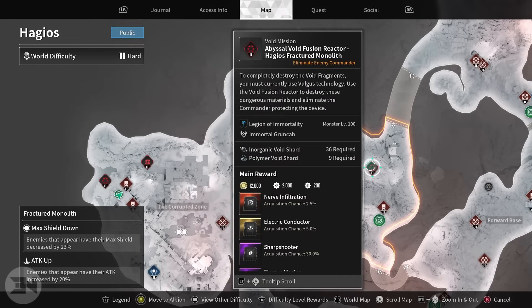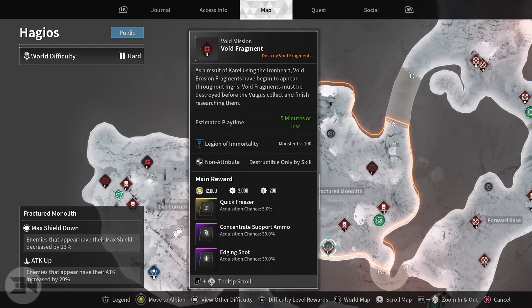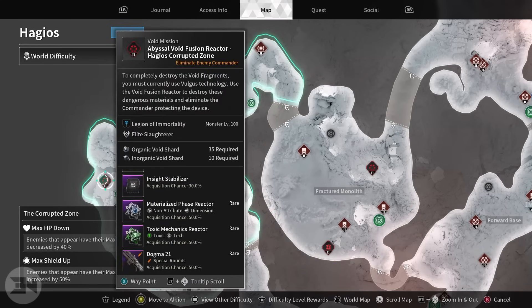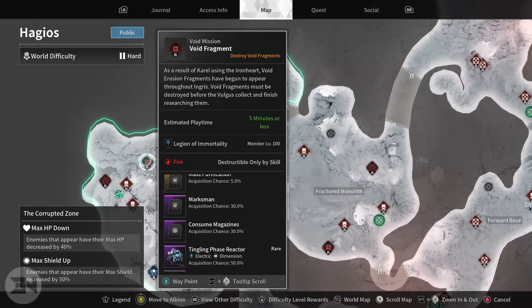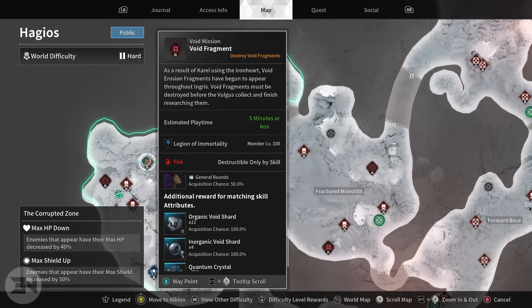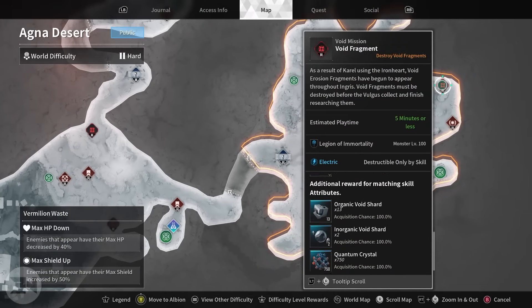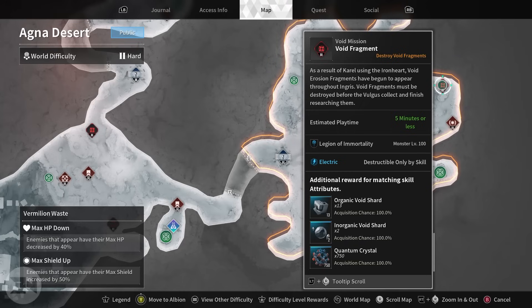Whatever you're farming for in terms of reactor - like this one that needs inorganic and polymer void shards - you need to find a void fragment anywhere in the world that gives you the materials you need. For Supply Moisture I need organic and inorganic void shards, so I could do this one by swapping to Blair. But over in Agna Desert there's one I like that gives me 13 organic void shards and only 2 inorganic - I'm getting more of the main one I require and less of the secondary, which is perfect. Plus it's electric so it can be done on Bunny and is relatively faster than most others.